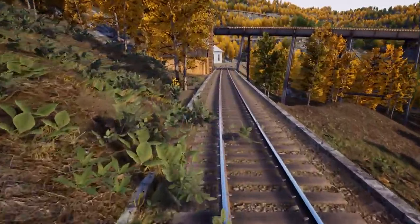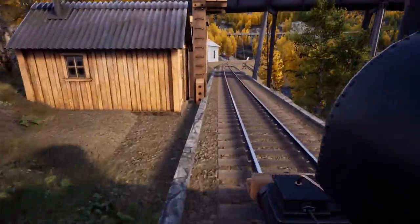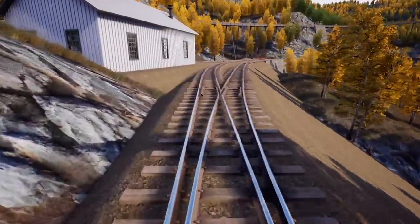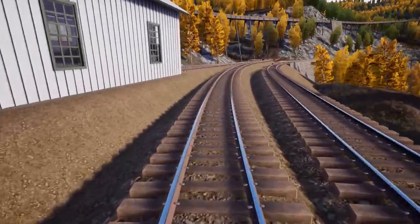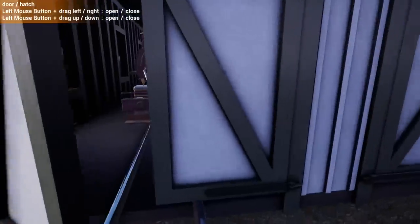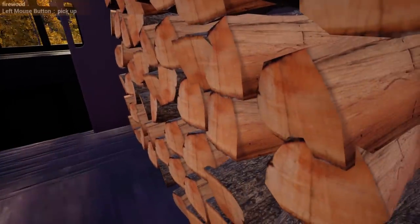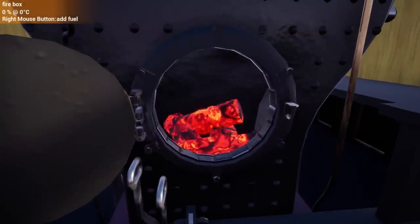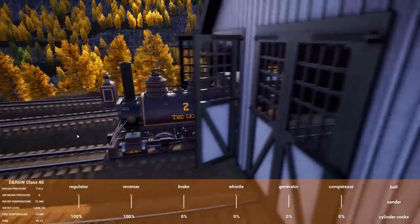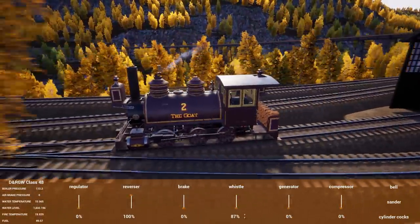I'm going to grab the helper. We did the math - the Porter is good for about 20,000 pounds on this grade by itself, which is not a lot. The hopper weighs about 13,000 and we added the caboose for fun and completeness. We might be over tonnage, so we're going to bring the helper just in case and have it out in front of Betsy.